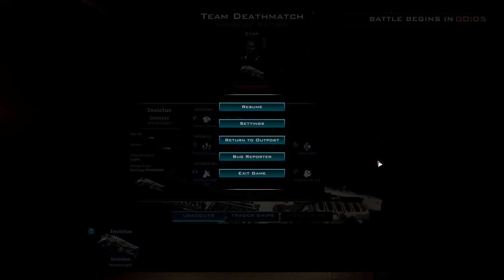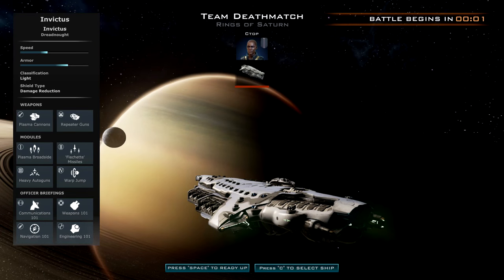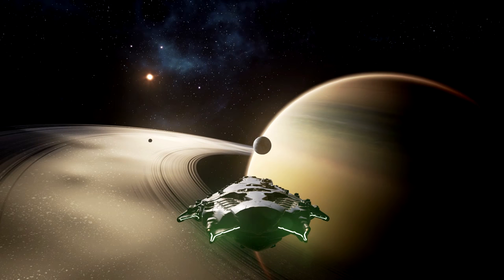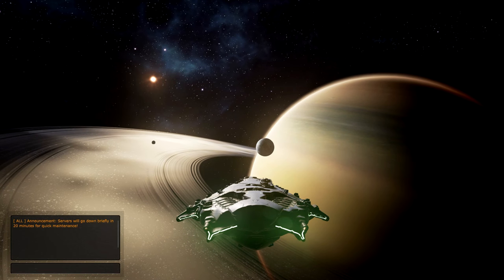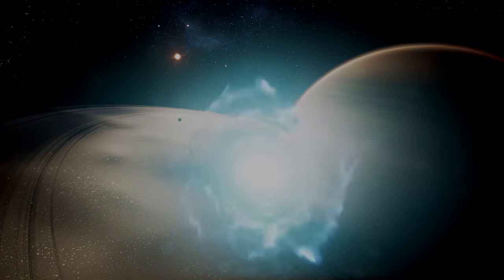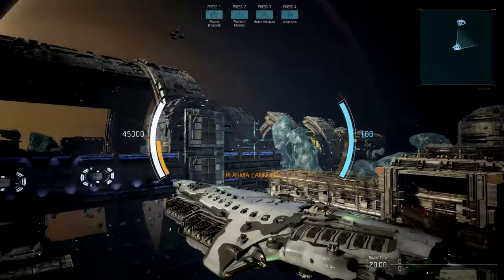So this is the kind of starting screen. Normally you'd be here with your other teammates, but since this is a training mission it's just going to be me against the NPCs. I'll hit space to ready up and we're going to warp into the battlefield, which takes place in the rings of Saturn. It just said servers will go down for maintenance in 20 minutes — well, hopefully I can record this episode.